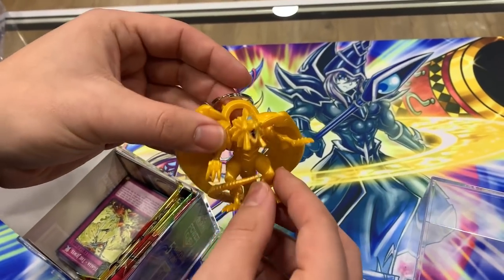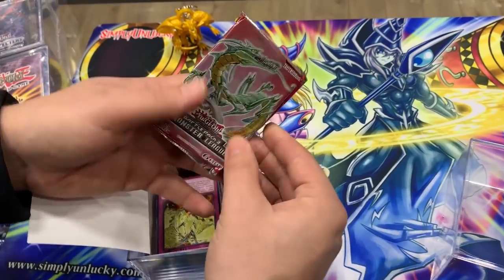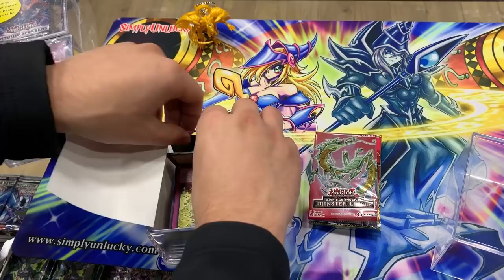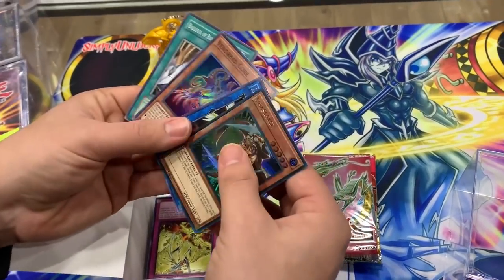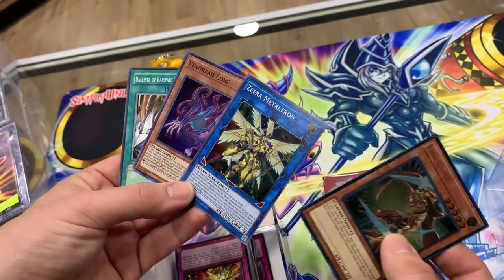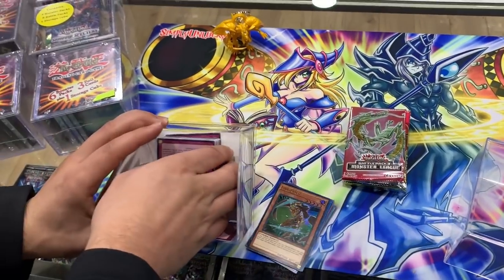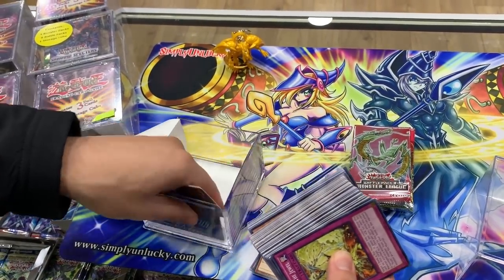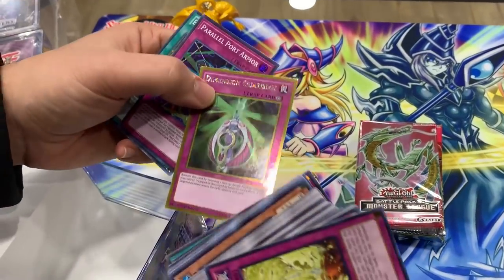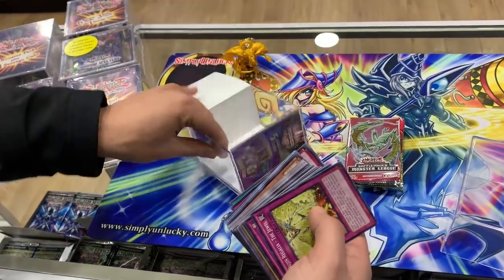A Dragon of Raw — pretty cool. It looks like we got our battle packs inside. Then there's a few cool cards: Avenged Red Core, Zephra Metal Tron, and Link Slayer — a couple of cards from Expo. And for our 75 common cards, there's a couple more on this side as well: Book of Life, a Dimension Guardian card. That's it inside the box — pretty cool.